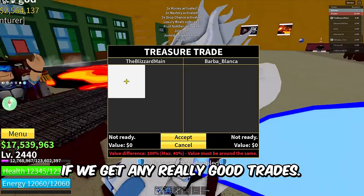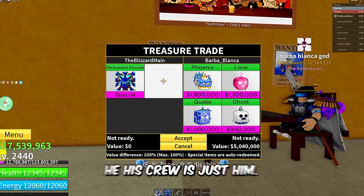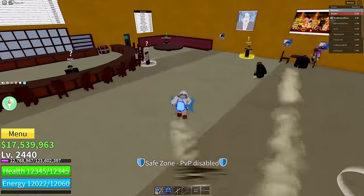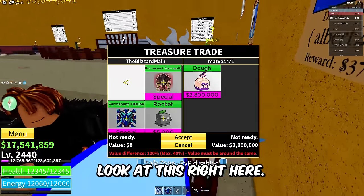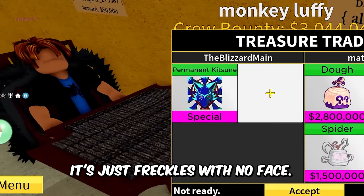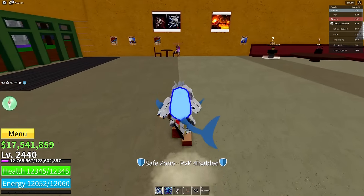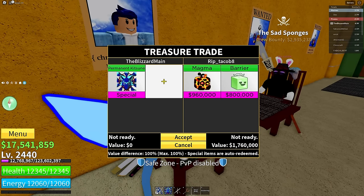We're in the next server. We got Barba Blanca — his crew is just himself and he's calling himself a god, but he's trading Phoenix, Love, Quake, and Ghost. He's using the Quake blade though, which is pretty cool. I don't think that makes you a god though, Barba Blanca. We got Matt Eight right here — this guy has no face, just freckles like an anime protagonist — putting in Dough, Sound, and Spider. These fruits are honestly not that bad all things considered, but definitely not worth permanent Katsune.